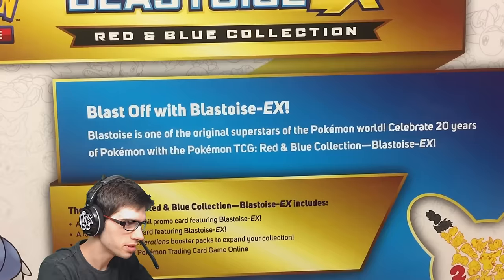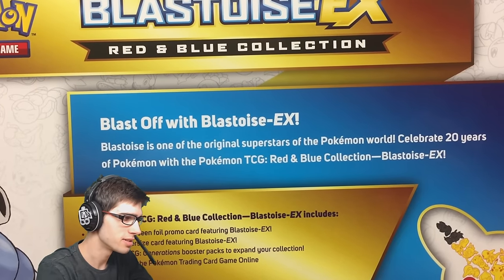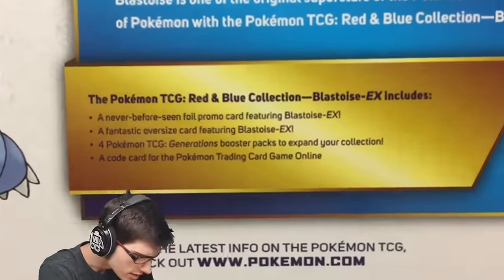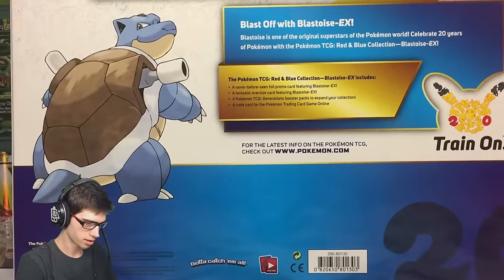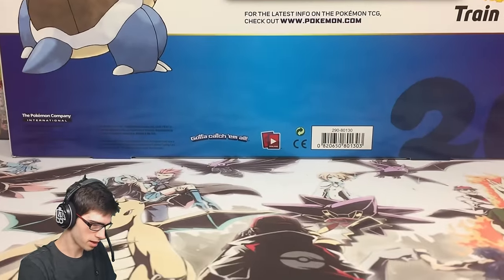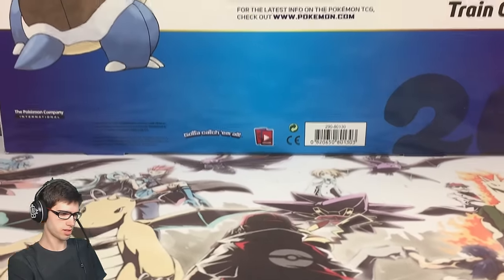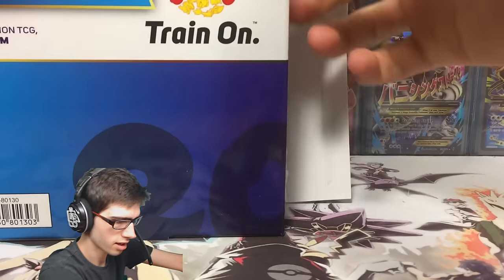Blastoise is one of the original superstars of the Pokemon world. Celebrate 20 years of Pokemon with the Pokemon TCG Red and Blue Collection Blastoise EX. The contents should be pretty much the same as the other Red and Blue Collection, except this one's going to have the oversized promo. Let me get the camera centered up — let's crack into this packaging.